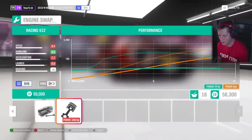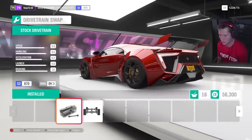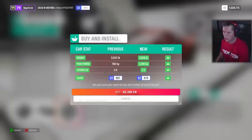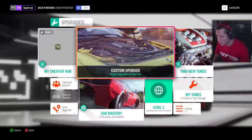We're not going to be engine swapping — going from the stock to a V12, no — and we're not going to be taking it to all-wheel drive either. Let's go ahead and install this setup. It's going to cost us $56,000, but it's going to get us up over 1,000 horsepower. Such a rare car.